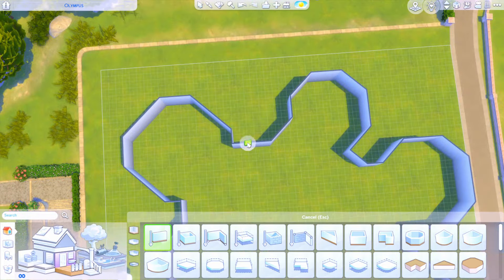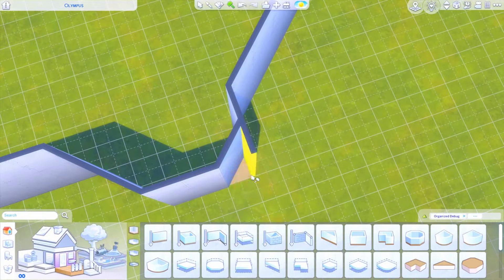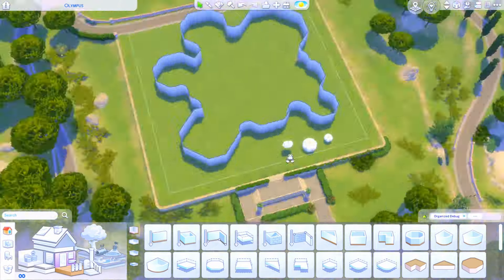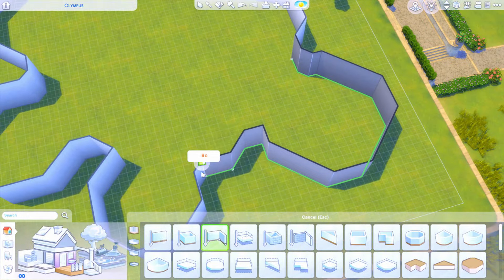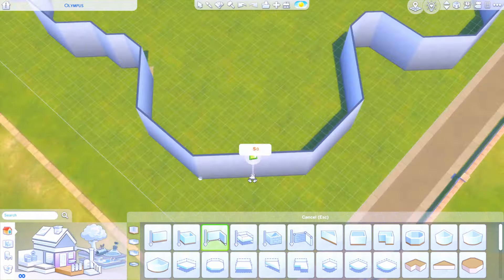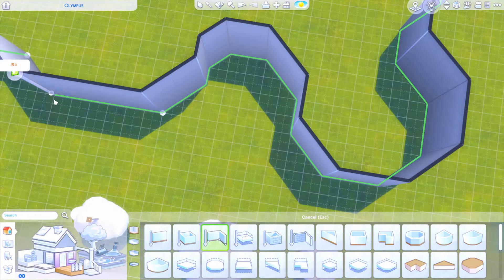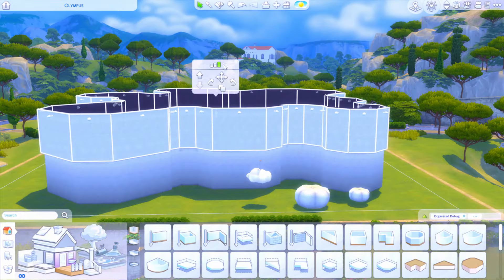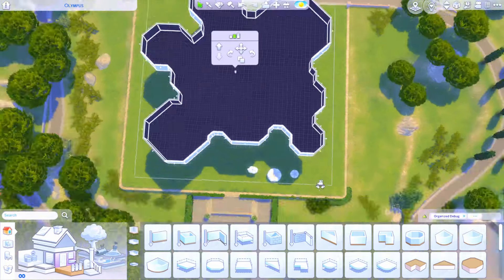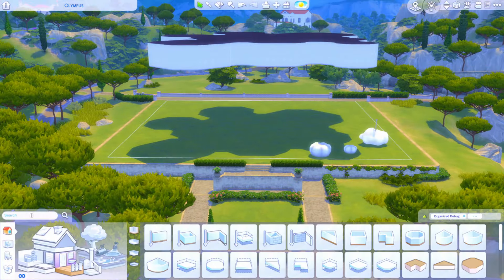Hello everybody, it's Tommy, and welcome back to another speed build for the Disney Save. Today I am going to be doing probably the longest speed build I have ever put out on my channel. This video came out to be well over an hour long, so if you like my longer speed builds, today is definitely a treat. Grab a snack, sit down, make yourself comfortable. The build I'll be working on in today's video is Mount Olympus from Hercules.